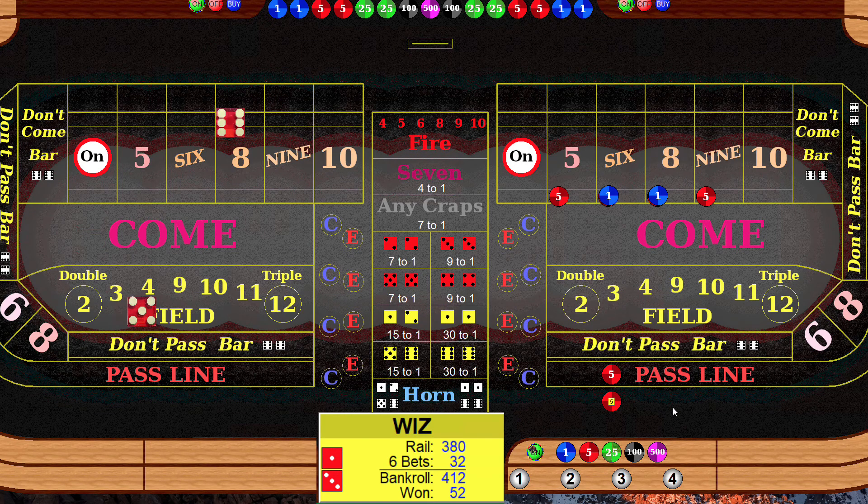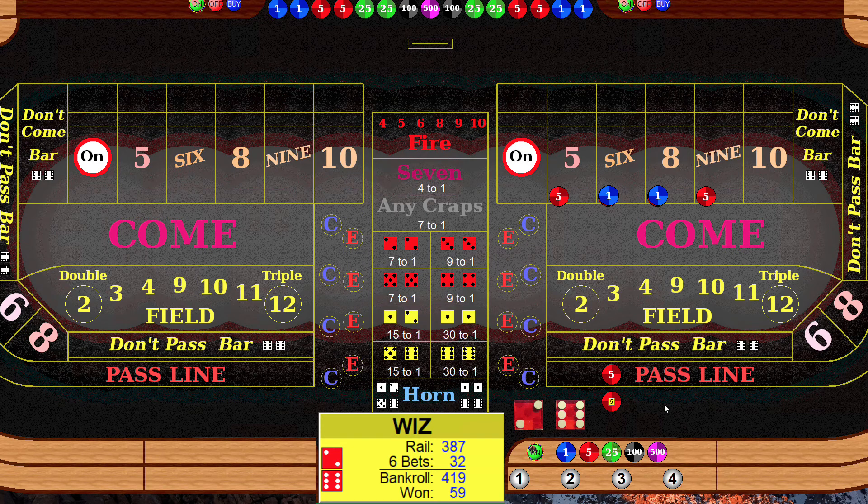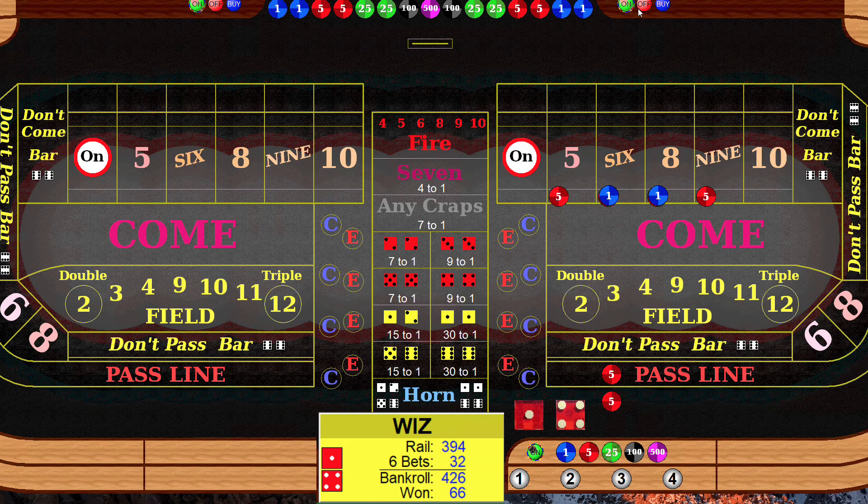Roll — eleven, eight, there's number one, hit the eight, leave that up, try it again. Five — there's number two. Now we will turn our bets off and roll again — we want to hit the four before we hit a seven. Hard eight — no help. Three, two, eleven, nine.